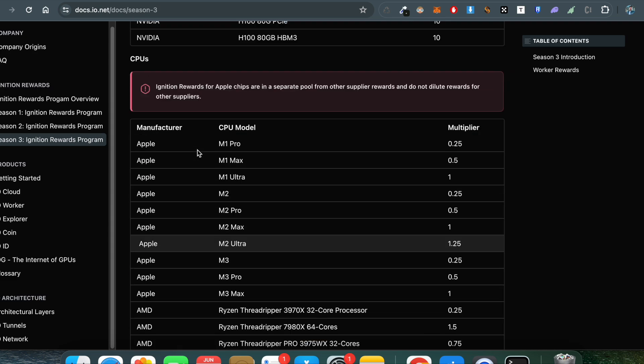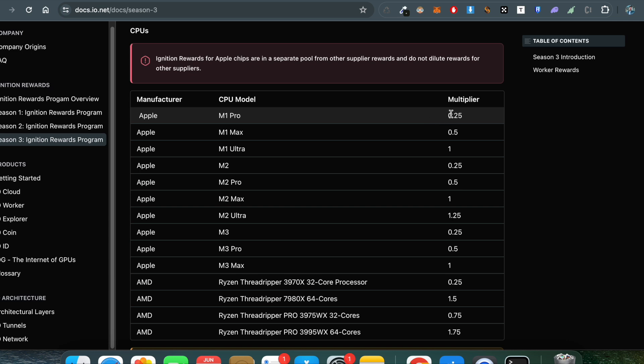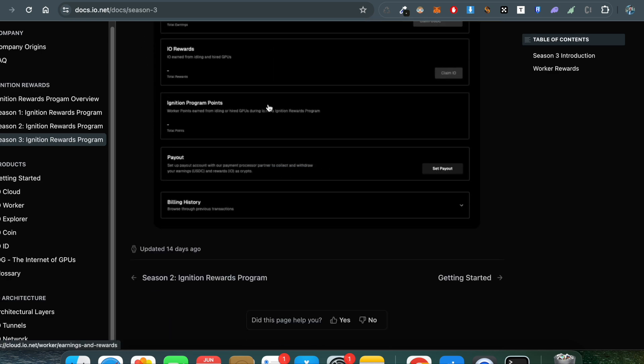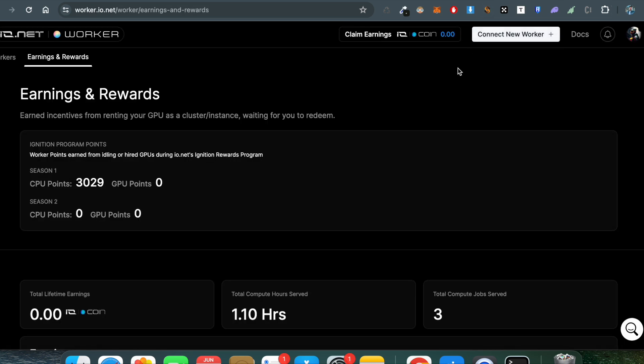There's also a separate section for Apple chips, which is an advantage — Mac chip users are in a separate pool. The multipliers are based on your chip, so for M1 it's a 0.25 multiplier. Check the full documentation for all the details. If you run this starting now with an M1, M2, or M3 chip, I estimate you'll get at least 70 to 80 IO tokens by the end of Season 3 — based on my calculation from past season rewards.